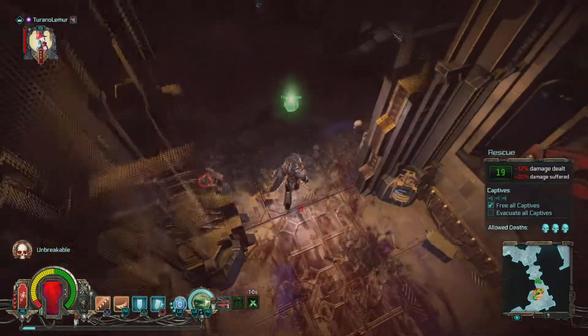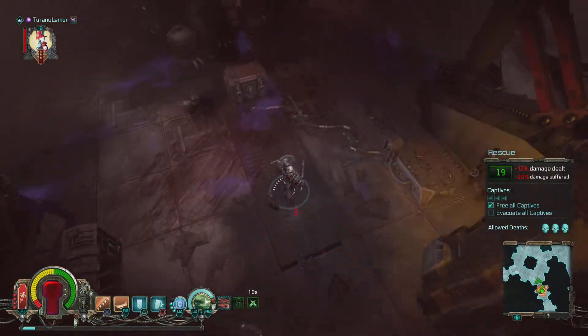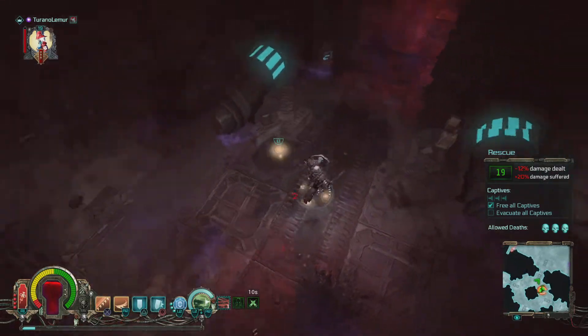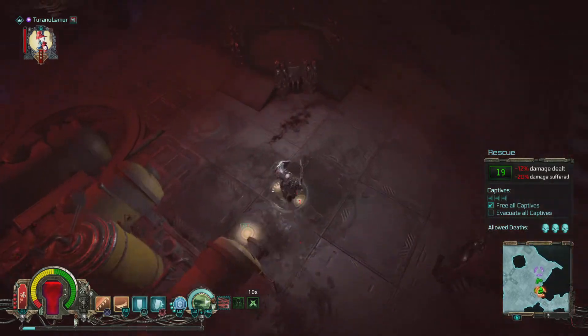We'll head to the exit now. Skull — get rid of that, I triggered that before. Always worth keeping an eye out for those skulls — triggering them can just lead to loads of mines exploding on you, and some other things as well.